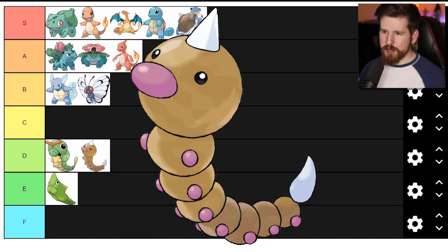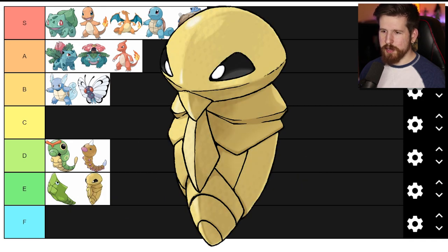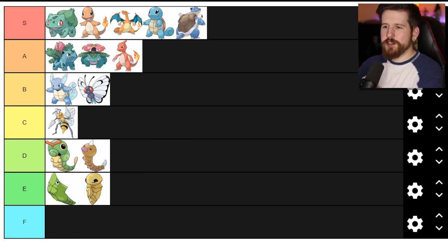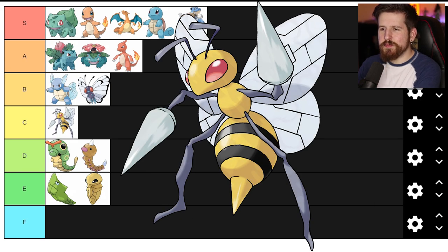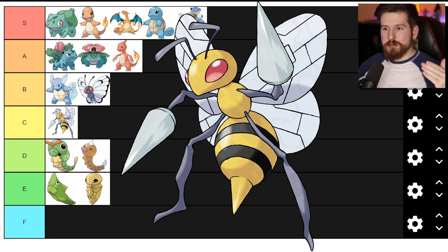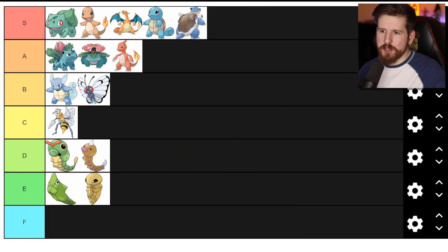Weedle is the same as Caterpie except it knows poison sting. Boring. Kakuna - same as Metapod, E tier. Beedrill is pretty cool, not just a giant bee - also got big spikes on his hands. One thing I think is a bit of false advertising: both Butterfree and Beedrill only have four limbs, so they're not technically insects. We're gonna put Beedrill in the C tier.